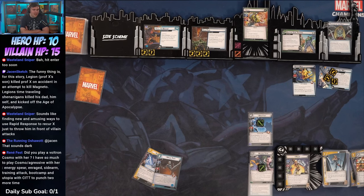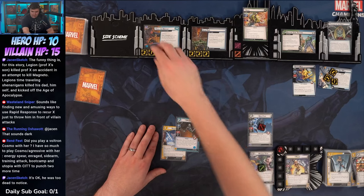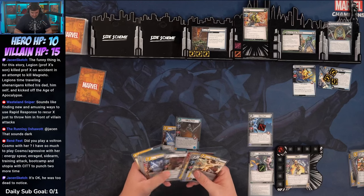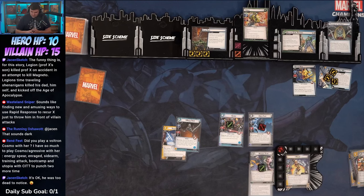Nick Fury and Magic take out Call for Backup — I'll search our deck and discard pile for an ally and put it into play: Cable. We could use mission team to play the next ally to the mission, reducing its cost by one. The other reason I did that is I wanted to see what the top card of my deck was — it's a Genius, which is tough.